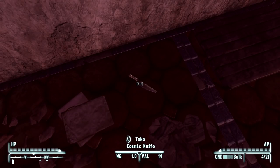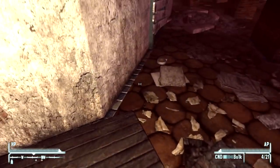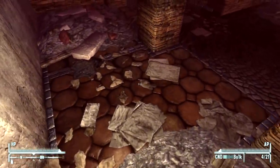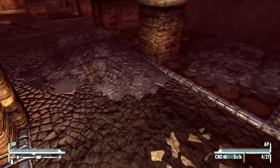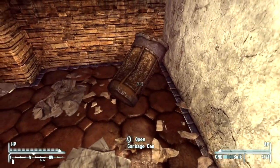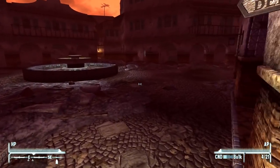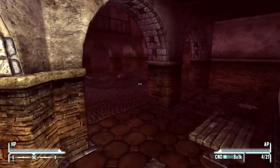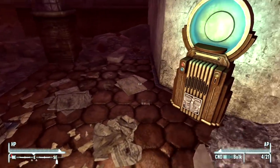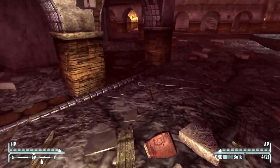We have a Sierra Madre chip there, we have a Cosmic Knife there. We want to find all of those that we possibly can. I don't know about the Cosmic Knife, but there are upgrades to the Cosmic Knife as many people have already mentioned. This is going to be a little tricky to find everything in this DLC.